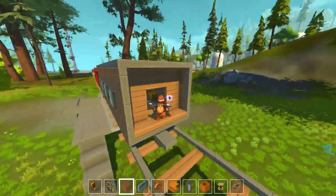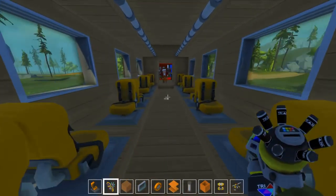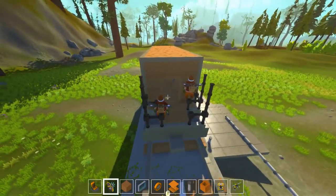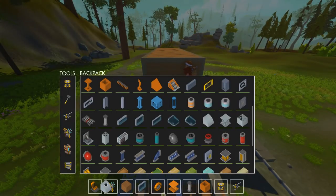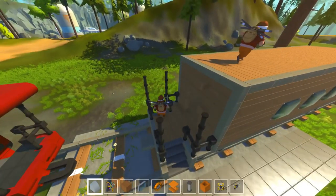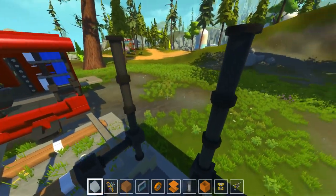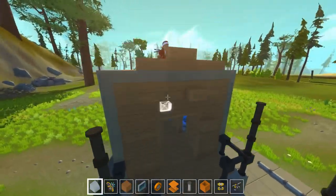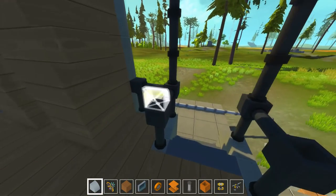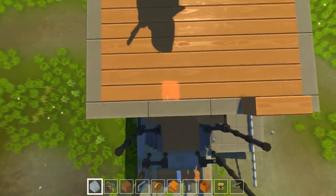Holy shit, this looks dope. We need to paint it, of course. What should the color be? We need to curve out the roof — I did get the curvy corner things. Make the roof curved like this. It's not in the middle. Oh, you have a stair over here. We can use duck corners for that. Where's the middle? We should have a middle — just put three blocks.